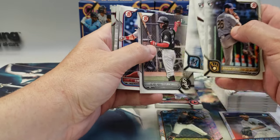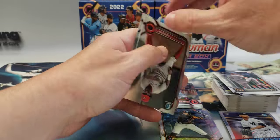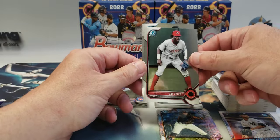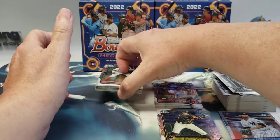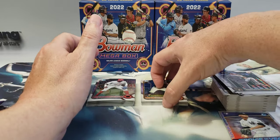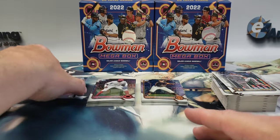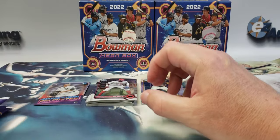Now this is the last regular pack. This one has a lot of firsts and rookies in it — there's a Colson Montgomery, Jay Allen, and Jose Salas, two prospects. All right, that's done. Put our firsts there and our inserts over here — these are all our base and paper.